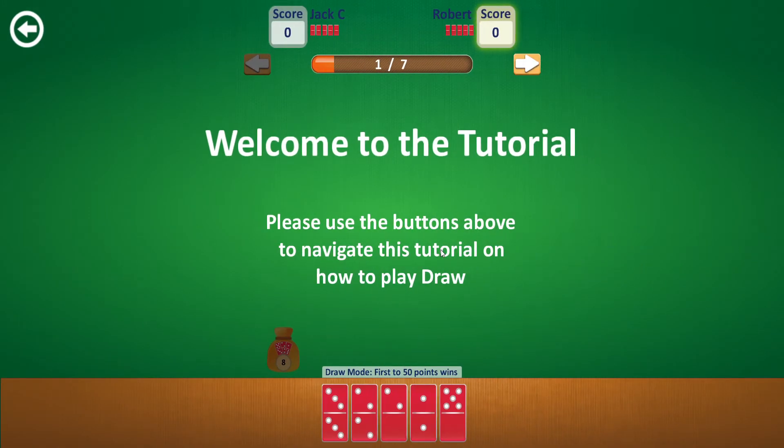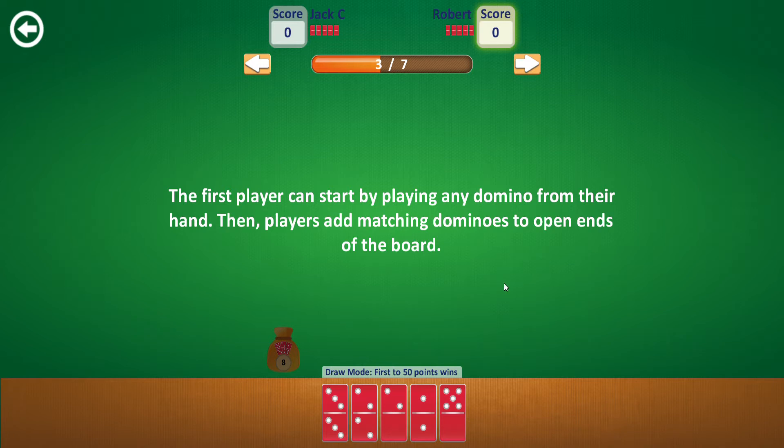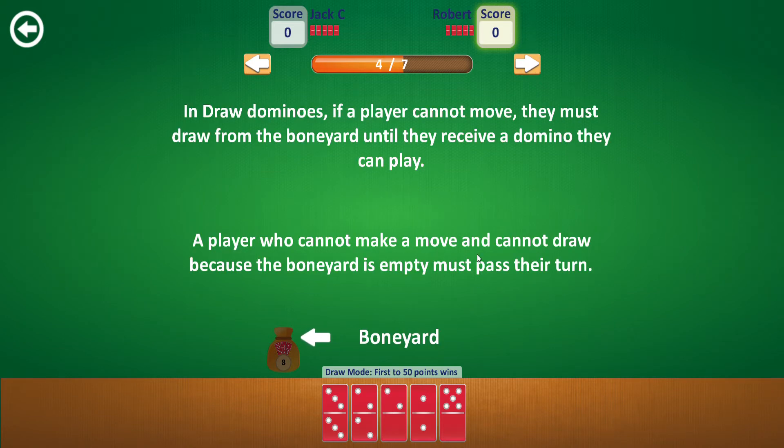Welcome to the tutorial. The player with the highest double in their hand makes the first move. The first player can start by playing any domino from their hand, and then players match dominoes to open ends of the board. If a player cannot move, they must draw from the boneyard. As they receive a domino they can play. What's a bloody boneyard? I've never heard that word before.